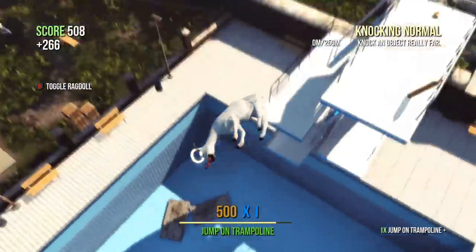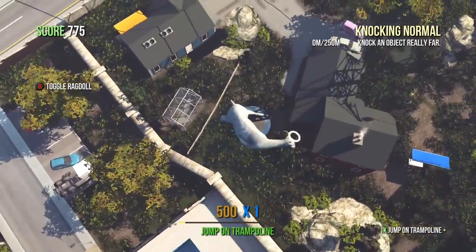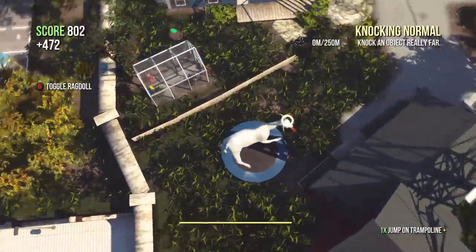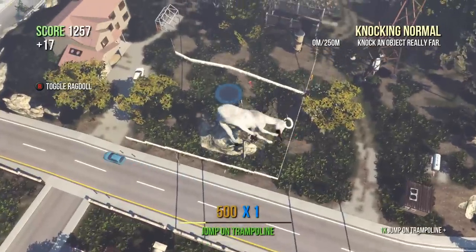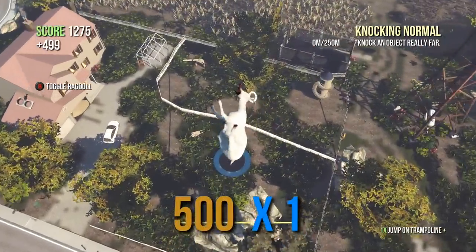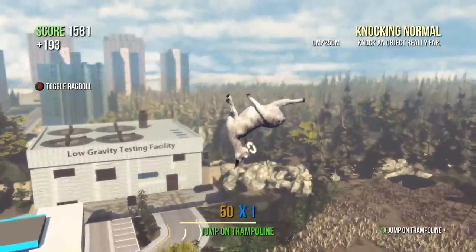While going from number three to number four, you can see number five all the way near where we started. I think this is the only real consistent way to do this — you can get lucky with some other methods, but this one's the only one that's going to be reliable. As soon as you hit that fifth trampoline, hitting each only one time without touching the ground in between, you should unlock the achievement.